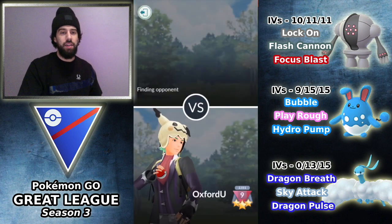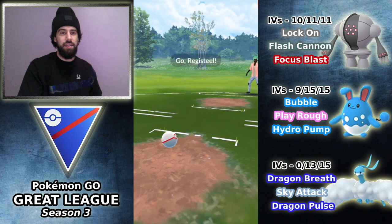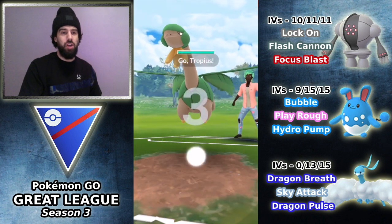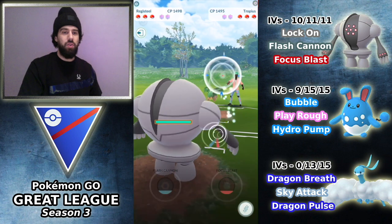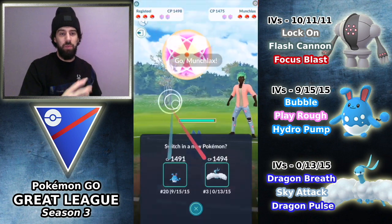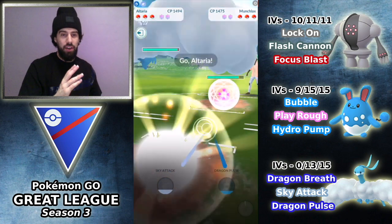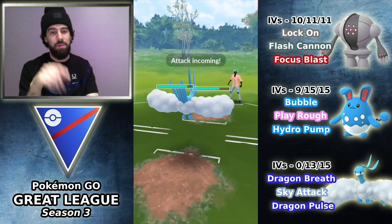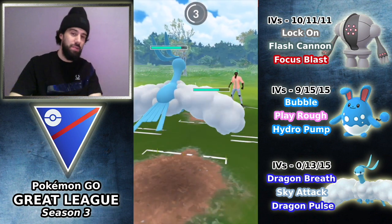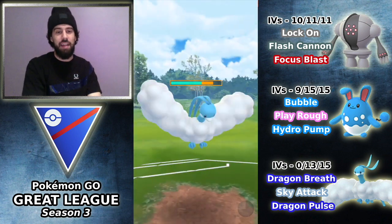So we are 2-1, hitting the next match against Pete Nesh. We're going to be leading Registeel into a Tropius, which obviously is an amazing lead for Registeel. The opponent switches out, and — I don't know if you caught that — he is running Razor Leaf on the Registeel. And I make two big mistakes here. One, I should have thrown the Focus Blast at this Munchlax. It was a huge mistake not throwing Focus Blast or at least Flash Cannon at this Munchlax — I needed to apply pressure.